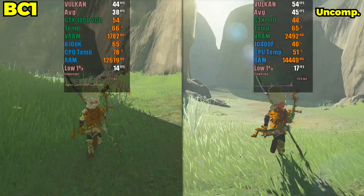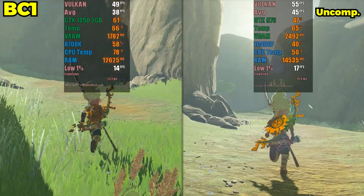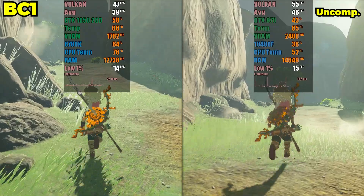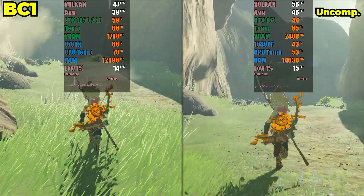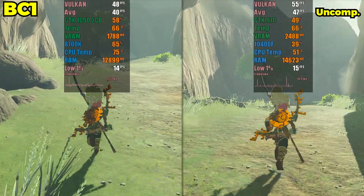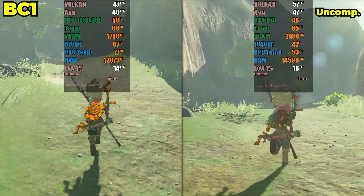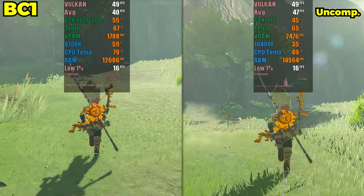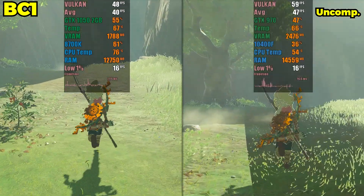Personally, I can notice a difference in the ground lighting, which seems to be sharper on the GTX 970, which does not use texture compression. When we move to an area with fewer people and elements, we can see that even with only 2GB of VRAM, it is possible to have a satisfactory experience with a low-performance GPU. However, the difference in ground lighting is indisputable. I'm sure those who own such a GPU are already aware that they won't be able to play most games at maximum quality.